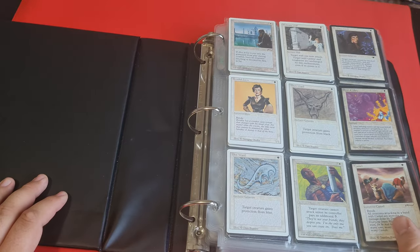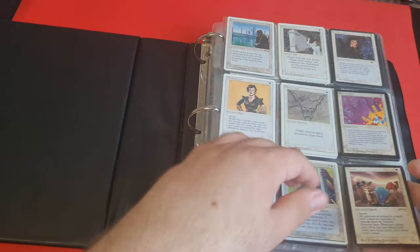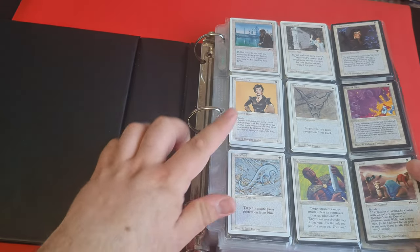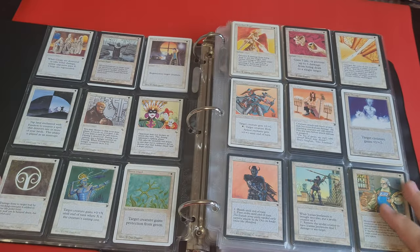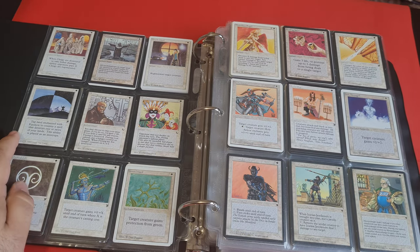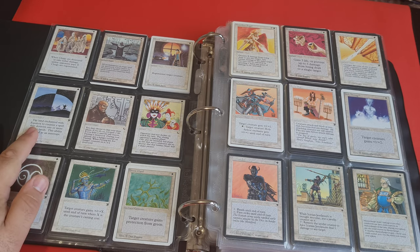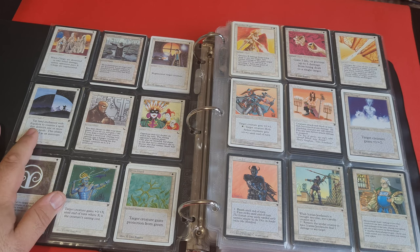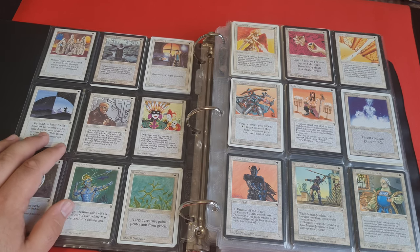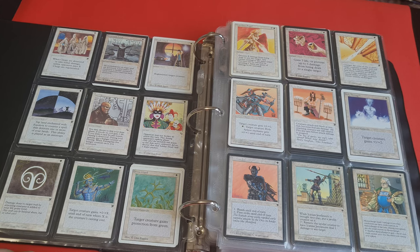We have also got a couple of wards here, which are pretty useless. Brainwash is nothing to talk about. Next, on this page, we do have a lot of beautiful and pretty much useless things. We've got the Glyph, we've got Equinox — not a Squire; the Squire is going to be on the next page. There we have some rather obscure things, not really anything to talk about.